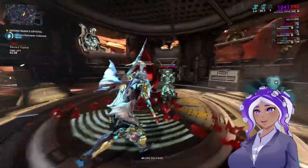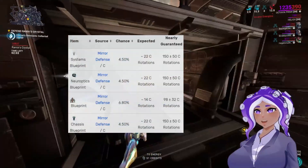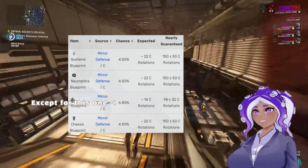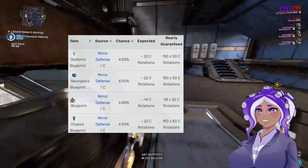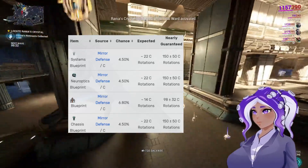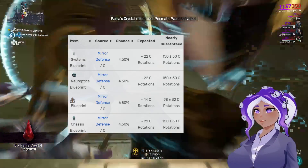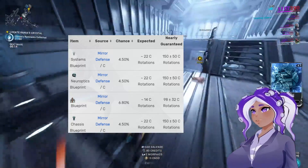The drop table, as listed on the wiki, says that she has a drop rate of about 4.5% every C round. Every four rounds, you go through certain pools of things that you can get — A, B, and C — and every single one has different things. Citrine will only show up on Rotation C, and Rotation C only comes up after every fourth round.